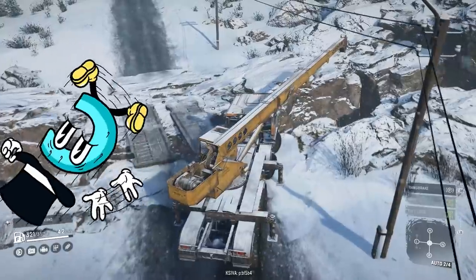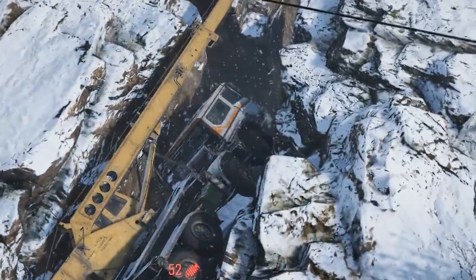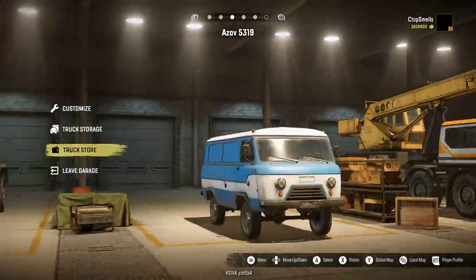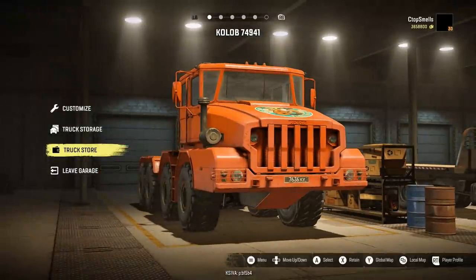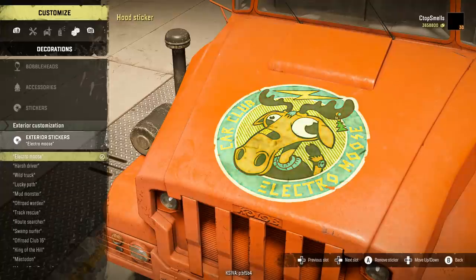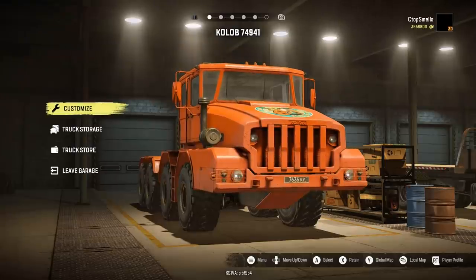Cannonball! Look at all these trucks we got. We've got some missions to do. Oh, you want to see my favorite one? Where's my big orange? There's big orange! It's got a moose on it. Why? Electro moose! Why would you put a moose on the truck, man? Because it's awesome.